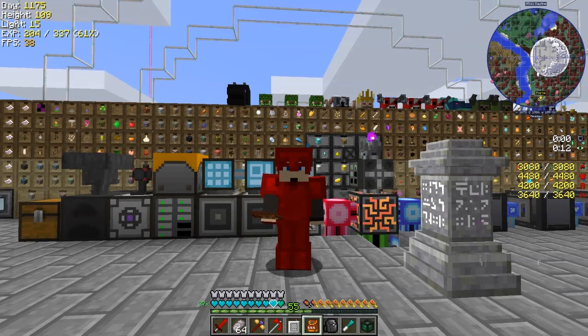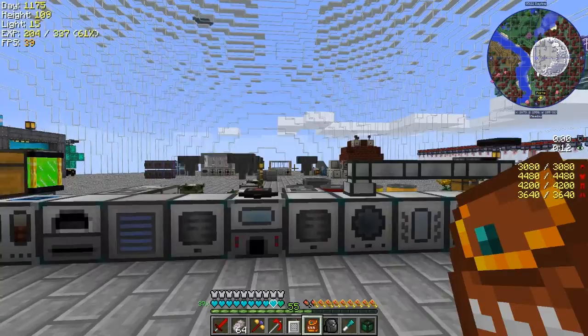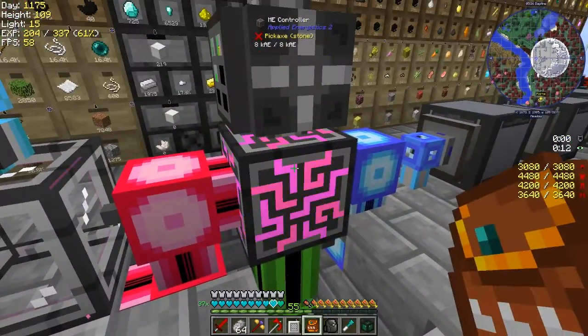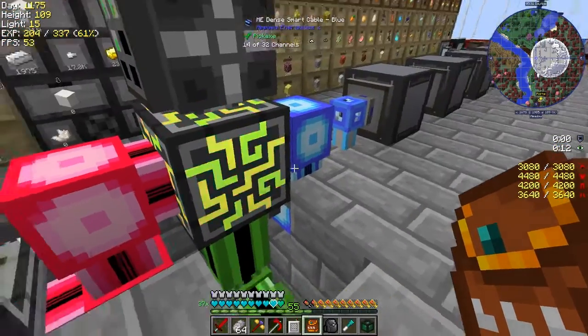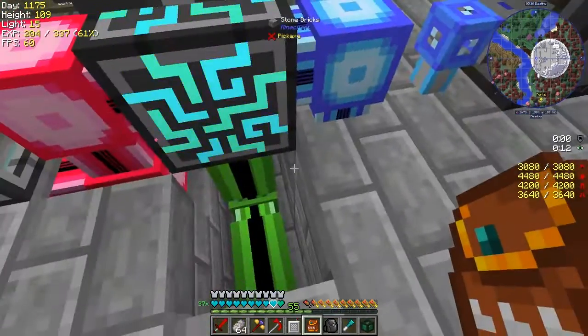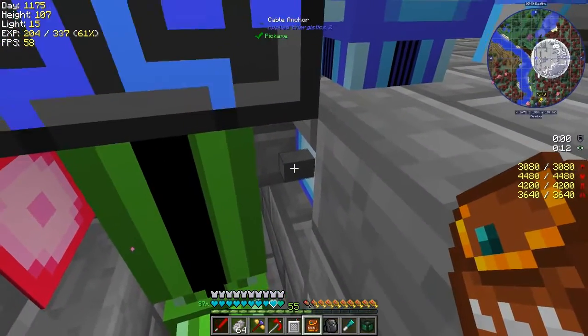Hello everybody and welcome back to Lost Souls. In this episode, as you can see behind me, I've been busy messing around with things to make life a bit easier. I've set up smart ME dense smart cables - red, green, and blue - going off three faces of this. The different colors are so they don't link together.